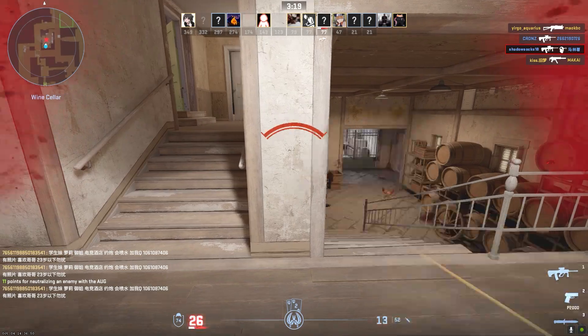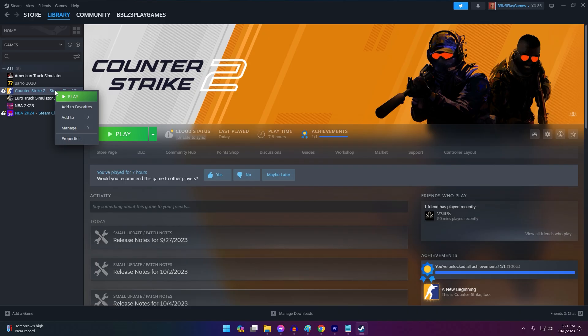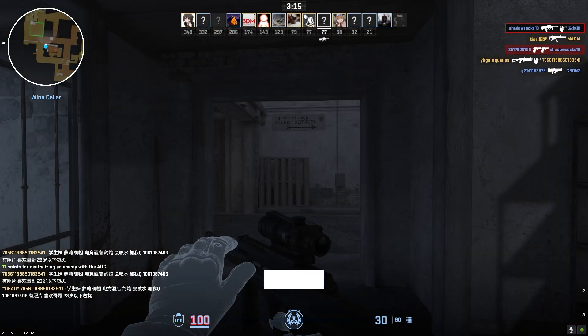If you still can't resolve the connecting to network error in CS2, fully reinstalling the game can potentially fix underlying issues. This gives you a clean slate installation that can resolve lingering problems. Just be sure to back up any necessary data from the folders you delete.